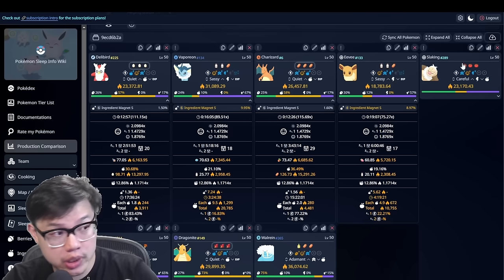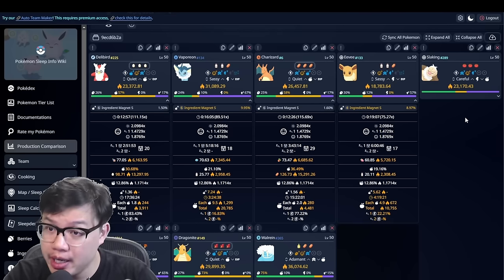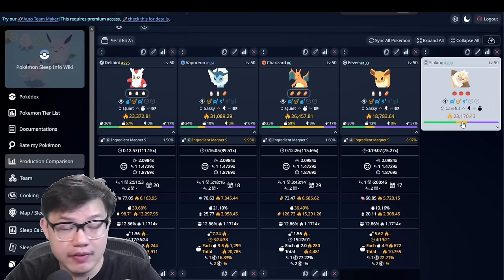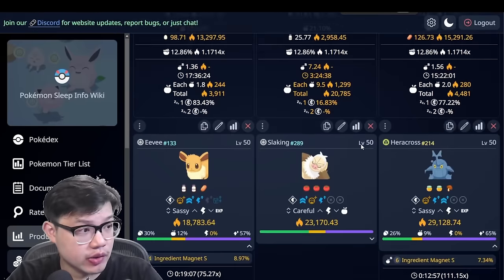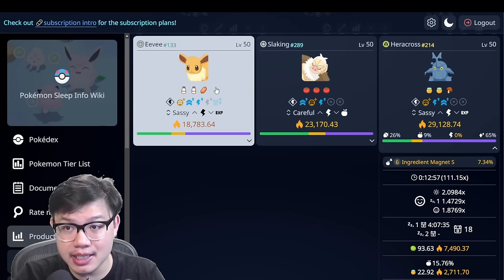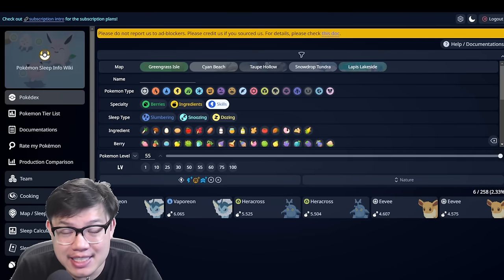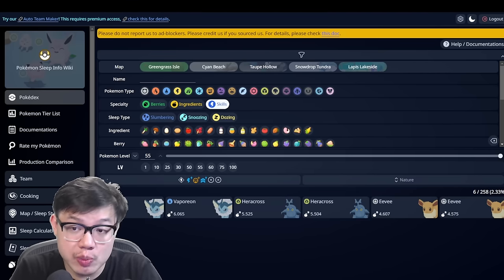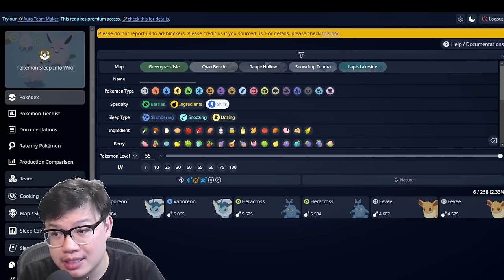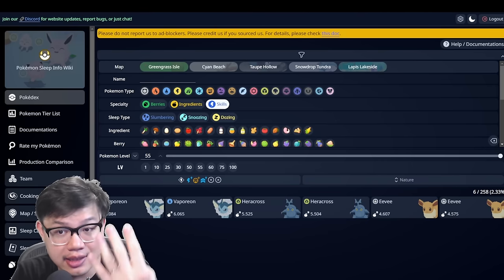Point number four before we dive into the numbers is that Eevee itself is a competitor for the same skill. Eevee itself also does ingredient magnet. In fact, it is just behind Slarking in its skill trigger amount. Although to be fair, it is at the bottom of all skill specialists that have the ingredient magnet skill. As you can see, well there's only three, unless we count Slarking, then there's four.